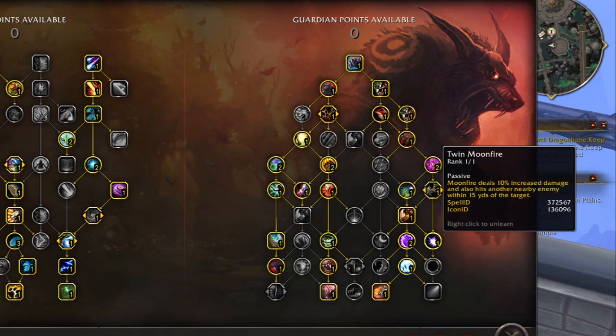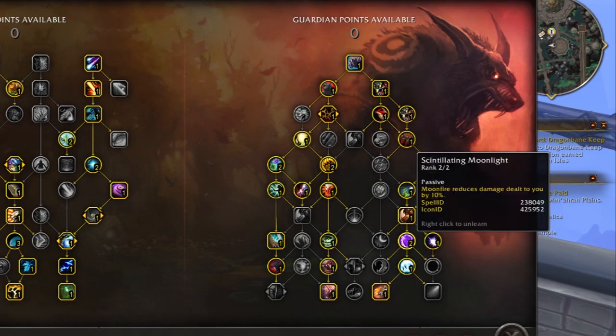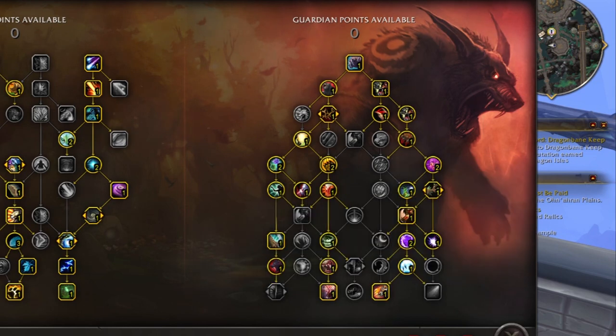Scintillating moonlight spreads more easily and quickly with moonfire because I've got twin moonfire — so every time I press moonfire I'm hitting two targets. And because I'm taking galactic guardian, every time I proc a moonfire it also procs a copy. Even if I'm distracted by mechanics, moonfire is spreading like a plague, spreading that 10% DR to basically entire pulls and dungeons. A lot of that is passive, and that DR is always up immediately — not like the ramp that rend and tear takes.